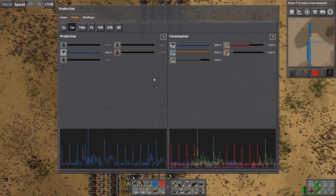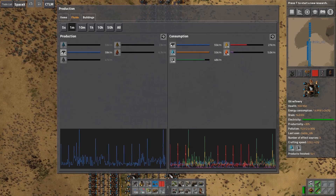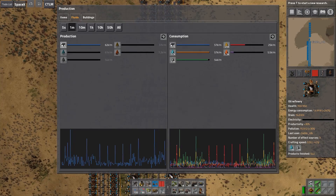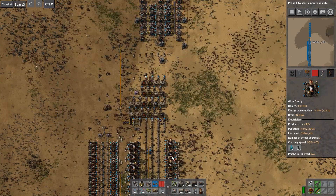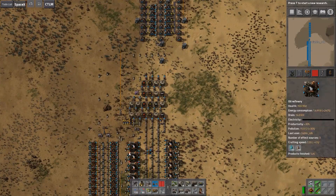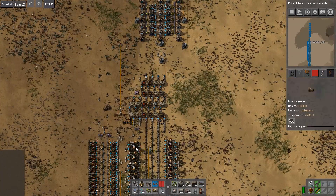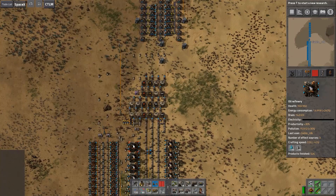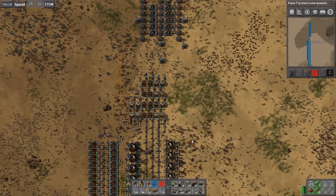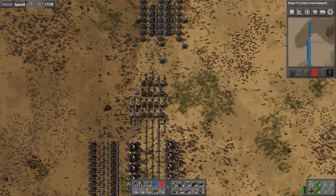As you can see there's a spike to 70 sometimes — that happens when the oil refineries kick in — which implies these rows of oil refineries are capable of so much more production. We could circumvent the power switching by adding a power pole and just turning everything on permanently, but that's not part of the design. I just want to finish up by having a look at the design I'm currently using to show why adding beacons is a good thing.